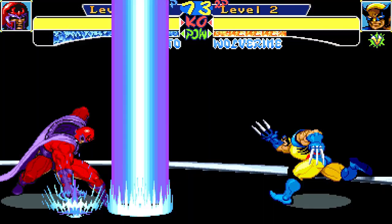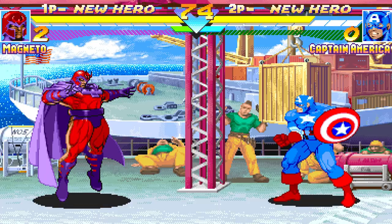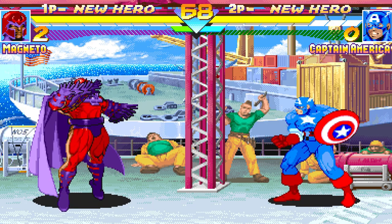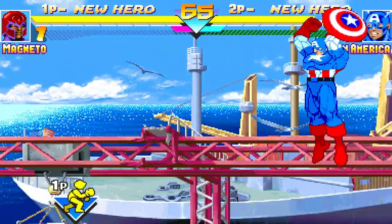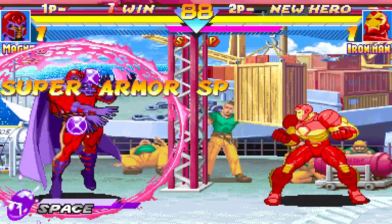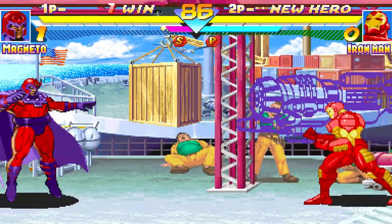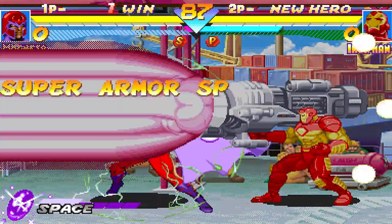In later games Magneto would be nerfed or balanced so his powers were not as strong as they were in Children of the Atom. For example, in Marvel Super Heroes his shock wave height is reduced by half the screen. His force field was taken away as a super move and could only be used by activating the Space Gem — it now lasted around nine seconds but still absorbed damage until it wore off, and damaging it would break the force field sooner, just like in Children of the Atom.